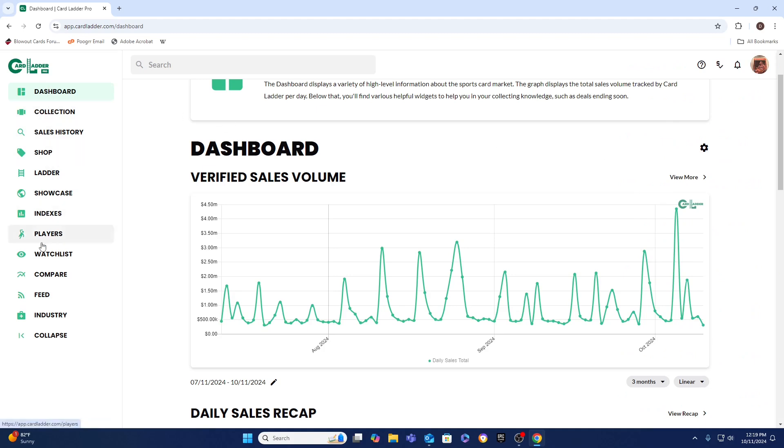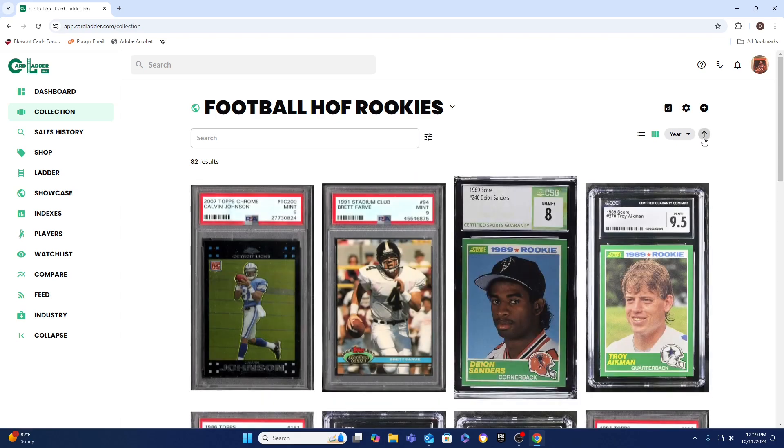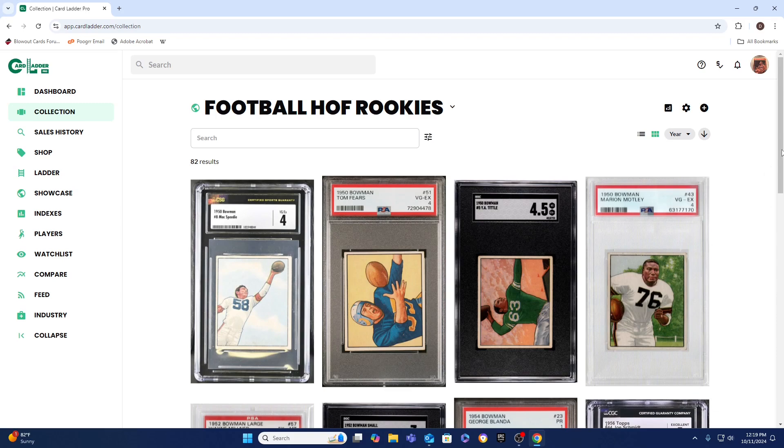They have a bunch of different categories, but the only thing I use is the collection section. I've got my Hall of Fame rookies, and I can sort these by year — newest to oldest. I go by the actual PSA registry for sorting, even though not all my cards are PSA. You can see CSG, SGC, and PSA next to each other. That's basically my collection — a combination of everything, a Frankenstein collection.